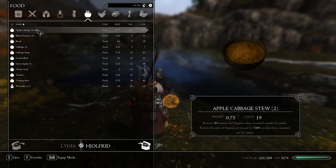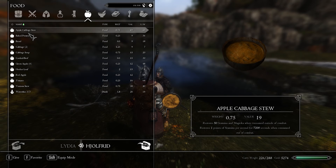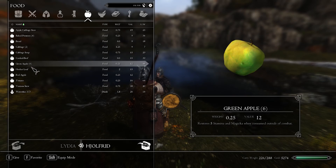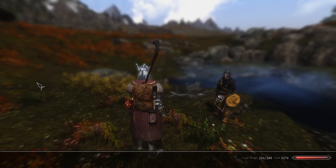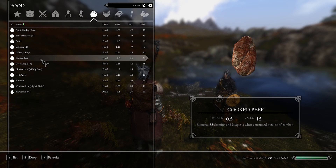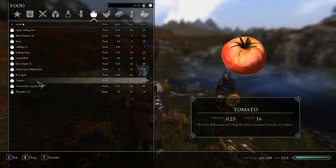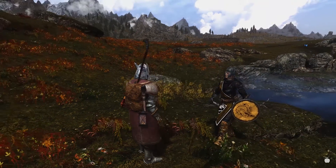So Lydia has practically nothing. I'm going to take her red apple so she's guaranteed to eat the apple and cabbage too. I'll eat this myself and worry about the rest later. I must be carrying a lot of food and also a lot of potions — I think that's weighing me down. But it's okay, because we have a lot of carry weight and we also have horses.